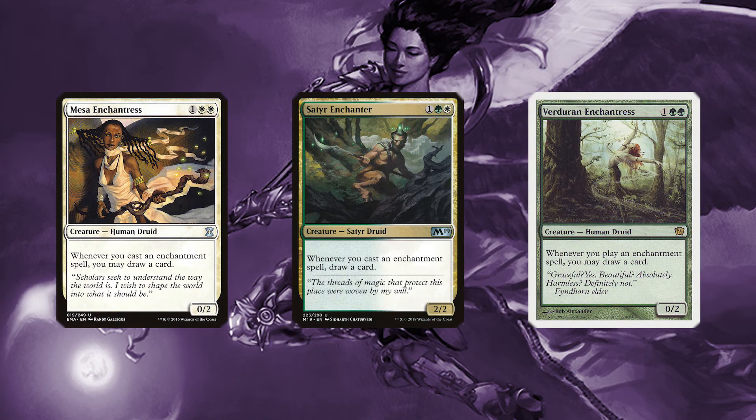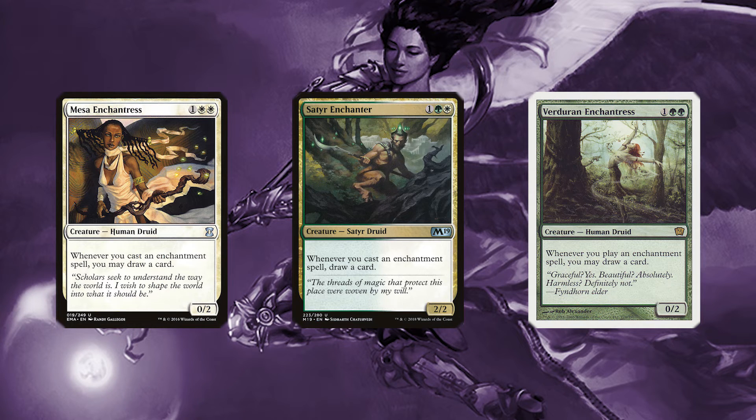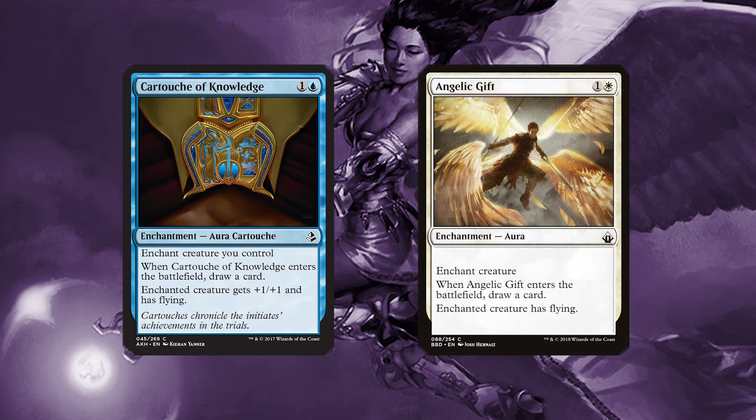And what enchantress deck would be complete without the suite of enchantresses that we can add? Cards like Mesa Enchantress, Satyr Enchanter, and Verduren Enchantress all allow us to draw cards off of casting our enchantments. And Cartouche of Knowledge and Angelic Gift give us card draw when they enter the battlefield.